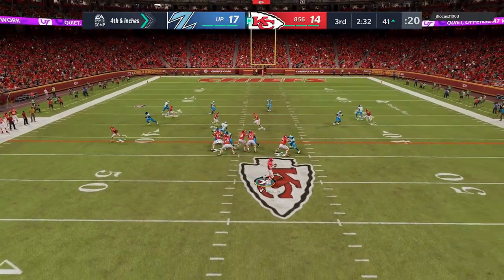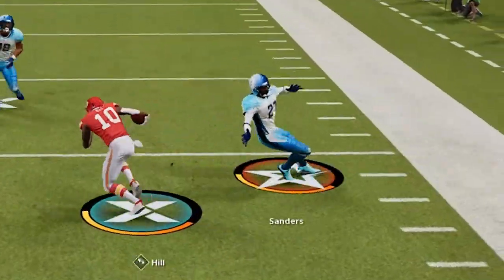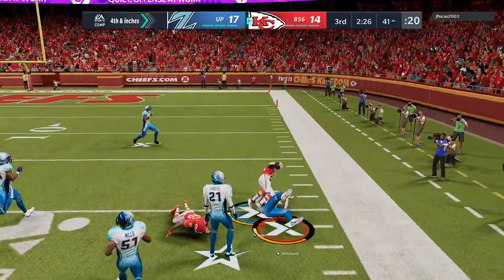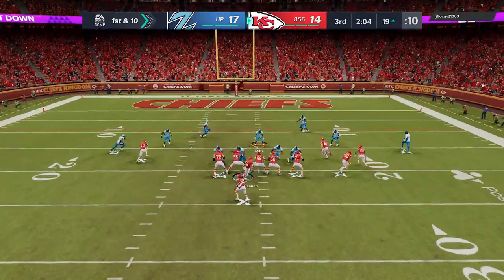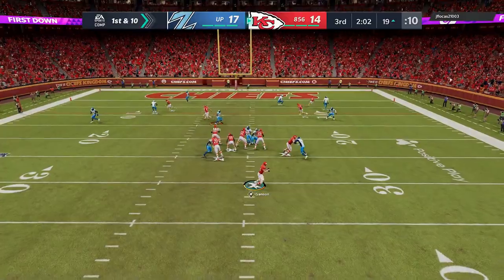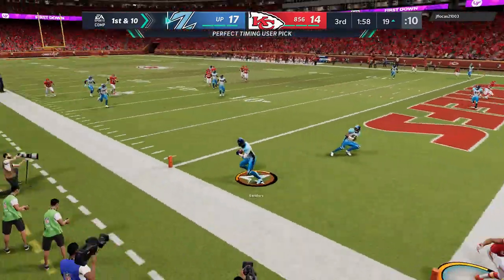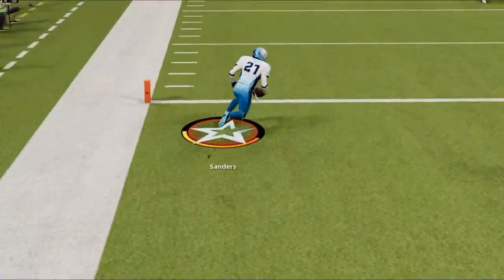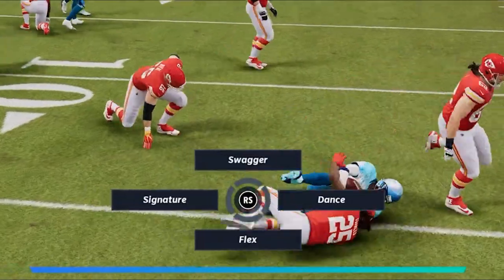On fourth and inches he goes for it again. I try to take away the flats one more time but he has a little deeper route — that's going to happen if you're hard flat, so he gets the first down. We get down to the red zone and this is really where this defense pays off — pretty much everything is locked. Gotcha! And we're coming back with an interception. Maybe we should have stayed in the end zone though, because even 99-speed Deion Sanders is running like he's in molasses.